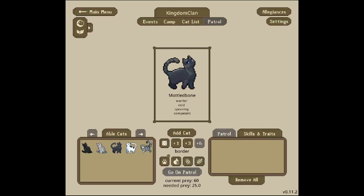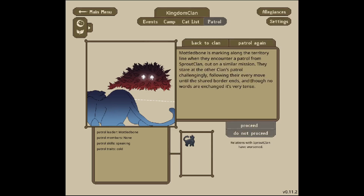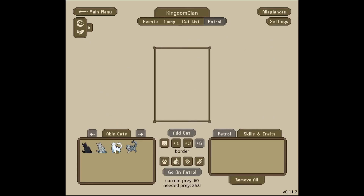Let's get Mottled Bone to go on a border patrol and see how they do. They're cold but speaking competent. Mottled Bone heads out alone to make a quick check on the border. They're marking along the territory line when they encounter a patrol from Sprout Clan on a similar mission. They stare challengingly as the patrol follows their every move until the shared border ends — no words exchanged, but it's very tense. Relations with Sprout Clan have worsened, which is bad, which means Mottled Bone will probably stay as a commoner for now, though they can still be in the clan.